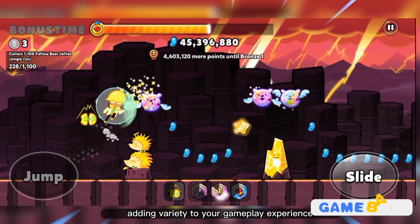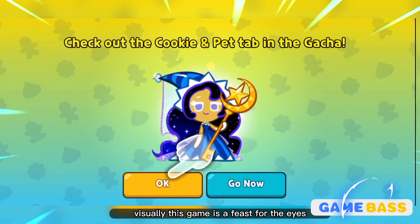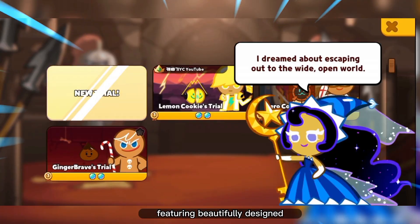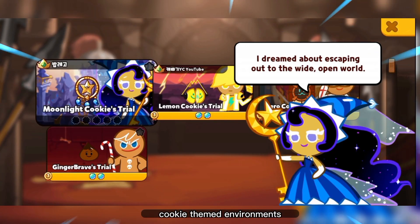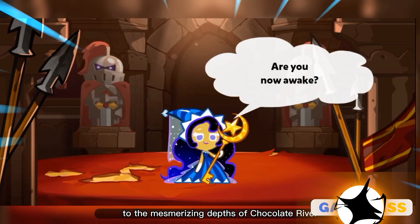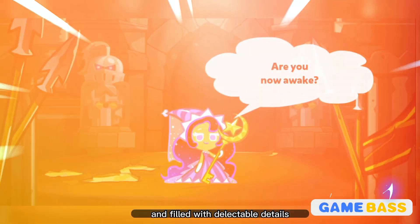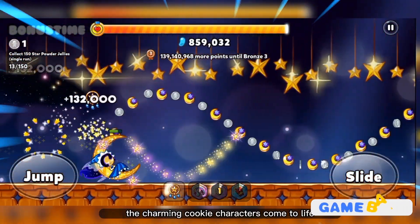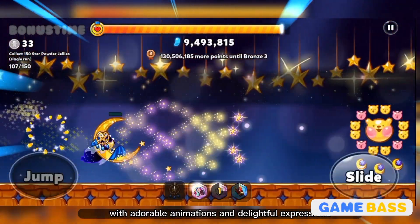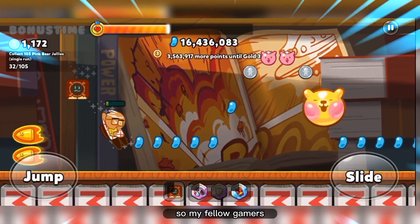In terms of graphics, this game is a feast for the eyes. It boasts vibrant and colorful visuals featuring beautifully designed cookie-themed environments, from the sugary landscapes of Cookie World to the mesmerizing depths of Chocolate River. Each level is visually stunning and filled with delectable details, and the charming cookie characters come to life with adorable animations and delightful expressions.